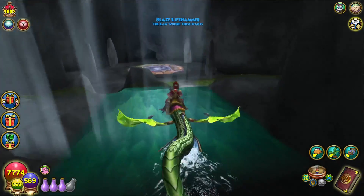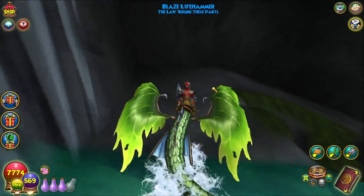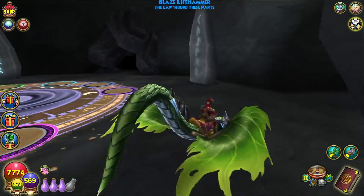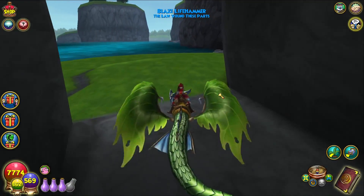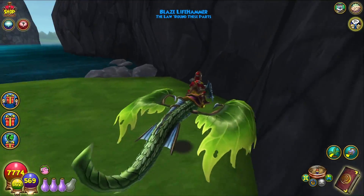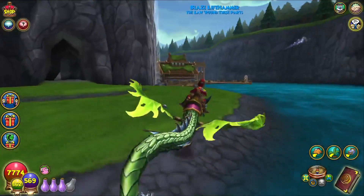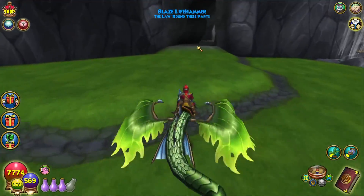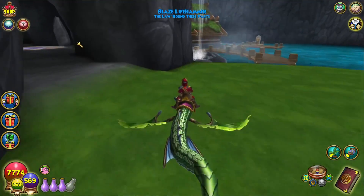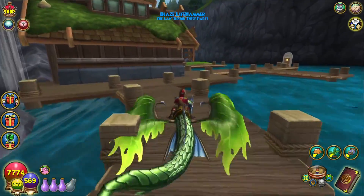Moving on. Can you go down the waterfall? Nope. But there is fish in it. The wings of the mount are also pretty crazy. I usually don't like mounts that have wings that flap like crazy — maybe that would get annoying. Can you go over here? Okay, around the other side of the house — so you can go inside the mountain a little bit, but there wasn't any other area to go, I don't think.